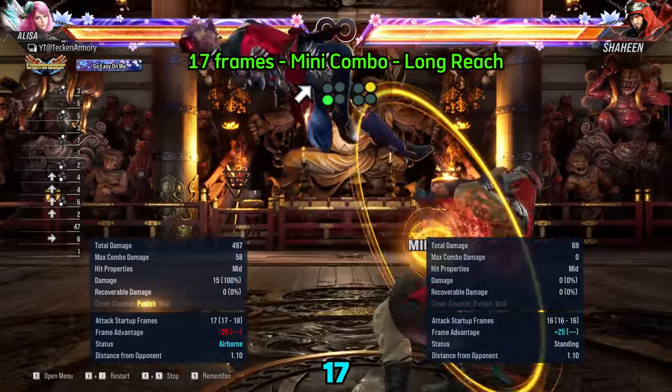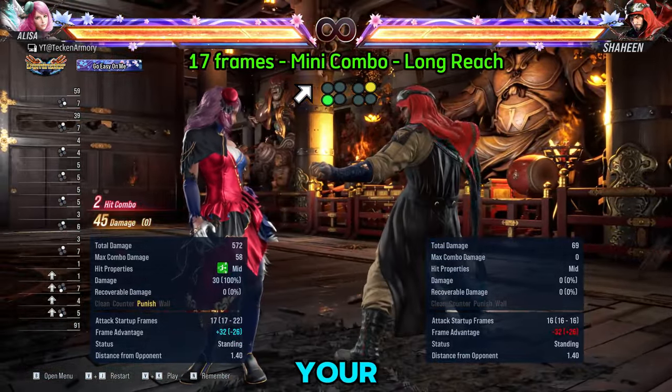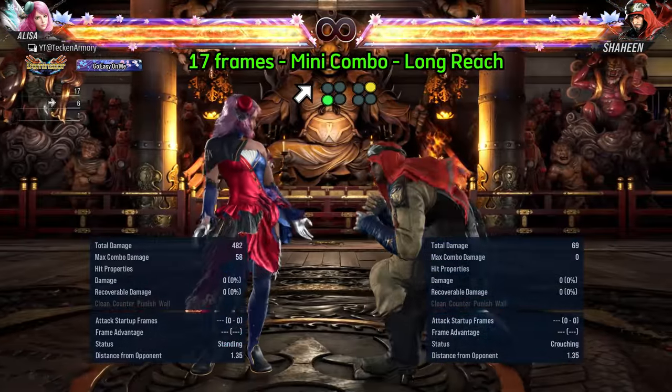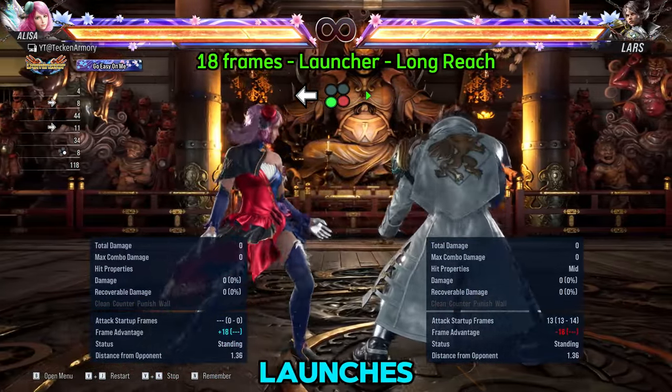Next, we have her 17 frame Punisher. This is used when the pushback is very high and your Hop Kick or back 4-4 cannot reach. It is also good for whiff punishment as the reach is very far.